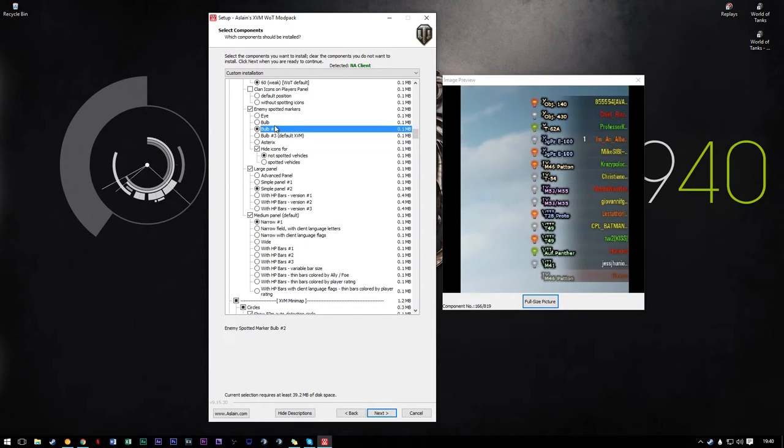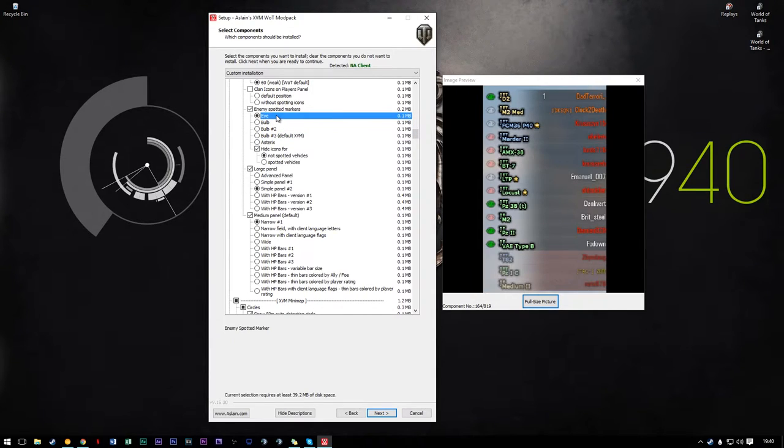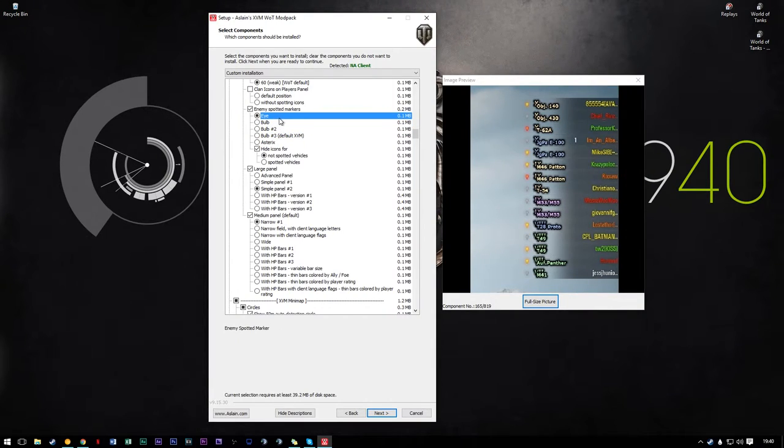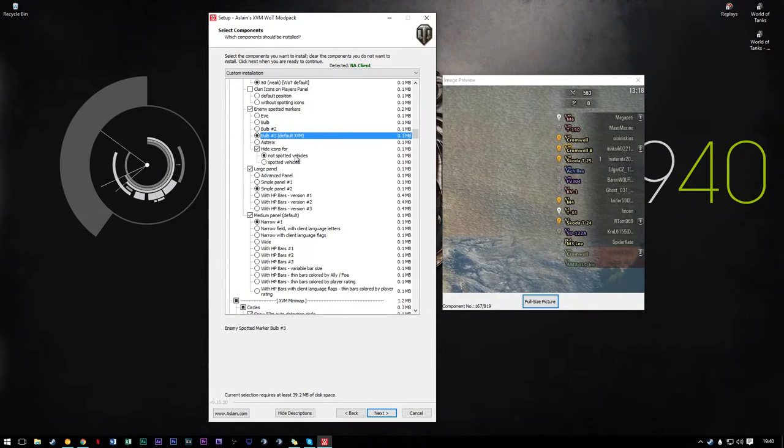UV covers and bulbs — spot markers are super useful because you can tell who's been spotted and who hasn't. For example in flanking situations it's really useful to be able to just look over and gauge how much of the enemy team you've actually contacted. What's not spotted will tell you a lot about the enemy team's strategy. I use the default bulbs, I like how they look. There are asterisk bulbs, bulb 2, and eyes — just use whatever you like. I use the not-hide icons for unspotted vehicles; again, at a glance it makes my life easier.